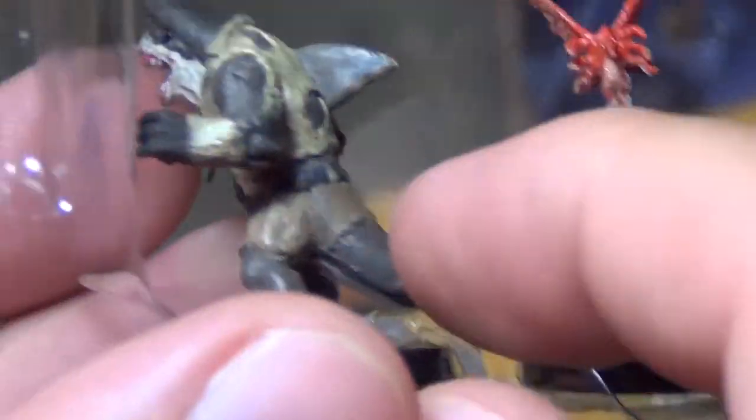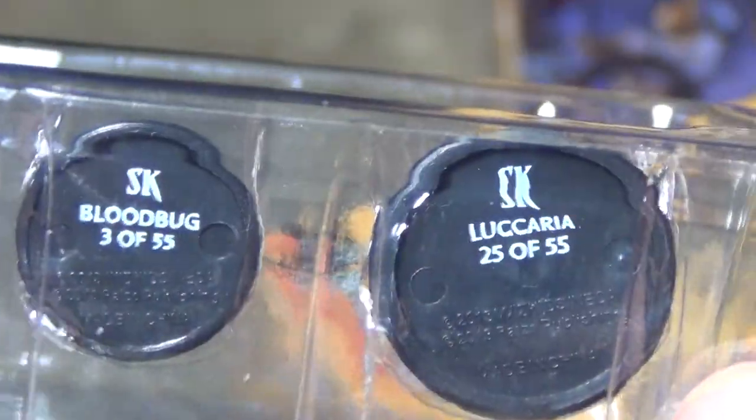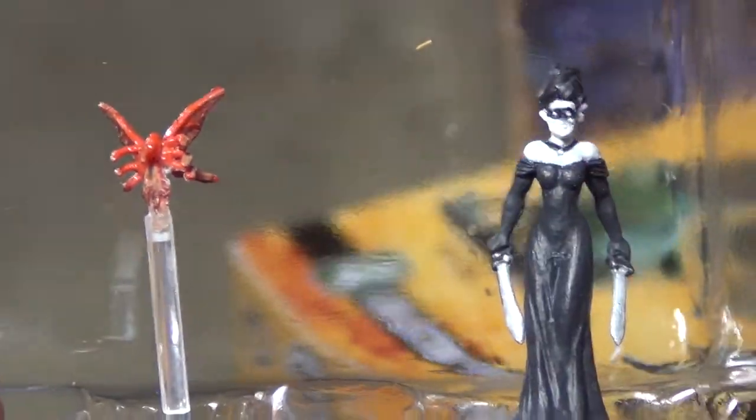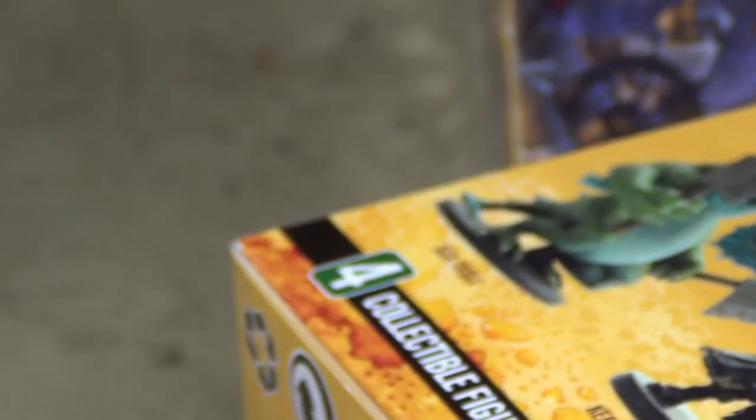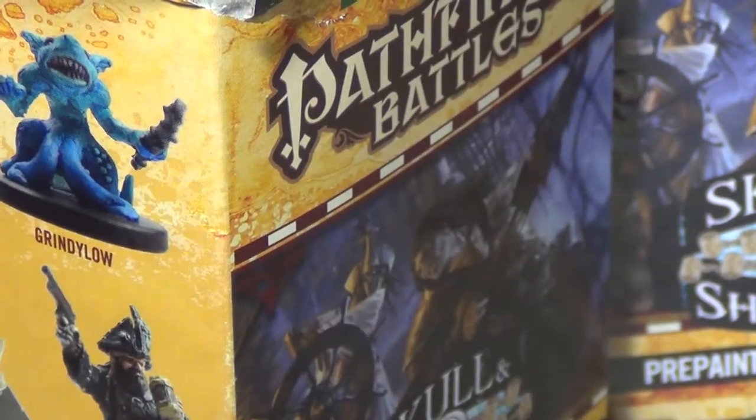Pack number seven. We get another hammerhead shark — that's five sharks total out of the case, which is good because there may be an actual encounter with five sharks in the adventure path. Among the small figures we have another were-shark pirate, a good repeat, another blood bug, another good repeat, and Lucaria, an NPC repeat — a witch/cultist-looking character. You could always use that as a generic cultist or other kind of character. A decent pack.